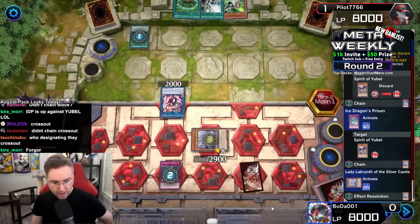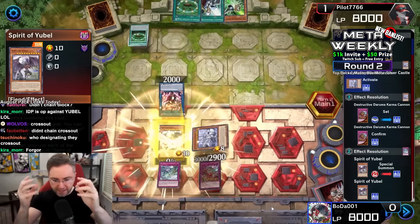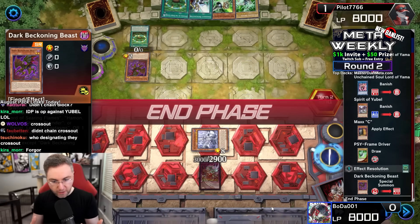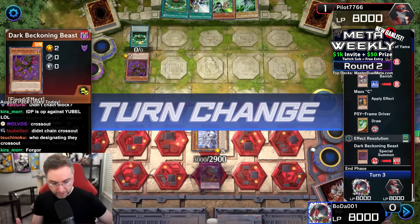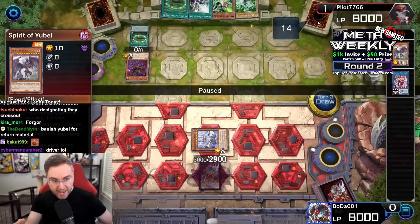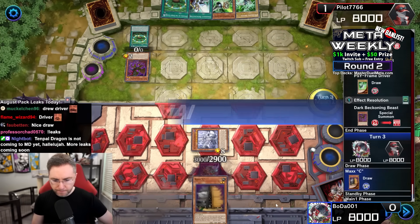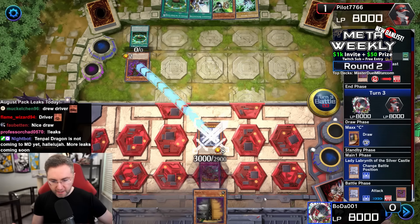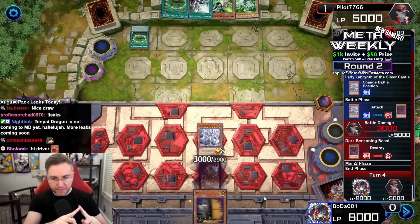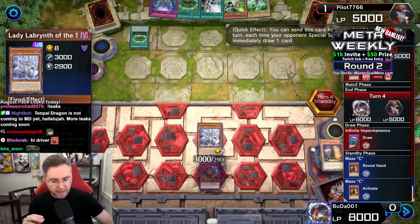From the deck we get Daruma Destructive Cannon for free — we could flip the whole field face down, steal Yubel, and banish Yama. Yama really wants to be in the graveyard, so that's devastating. We end our turn having disrupted the Spirit of Yubel summon, and by banishing it they can no longer summon Phantom of Yubel from the extra deck. Lady while there's a set card is indestructible by card effects and cannot be targeted — so if Gamma hits her, she's negated but not destroyed.